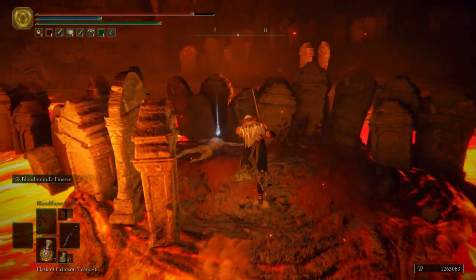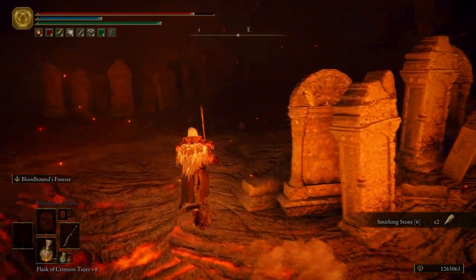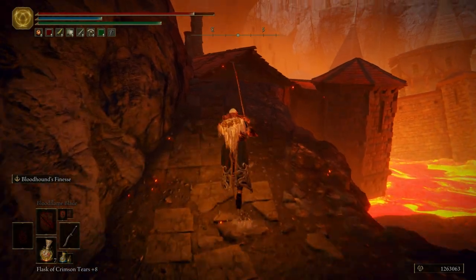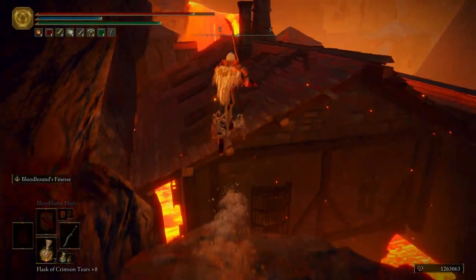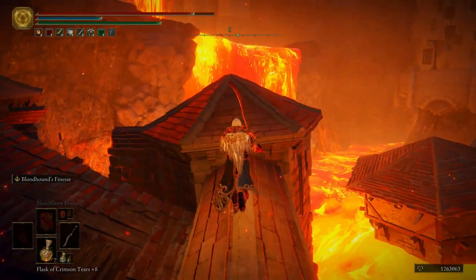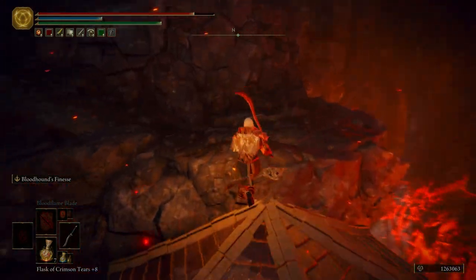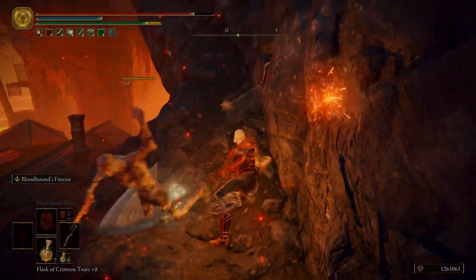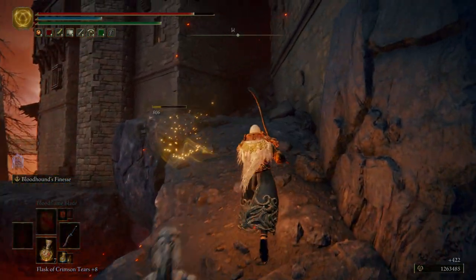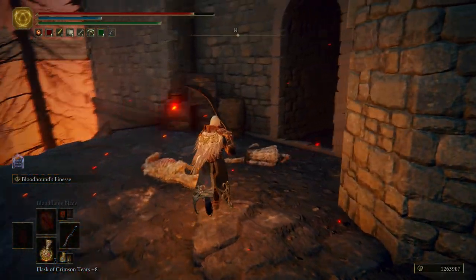Right here we're going to get a really cool shield — this is the Smoldering Shield. I'm going to run and jump across, get ourselves some Smithing Stone 6, and then come up to the top here. Run and jump, come over here. Be careful, we're going to have some enemies as soon as we jump across here — they're not tough but they can sneak up on you. Then there's one across the way. Jump across and we are back where we started.